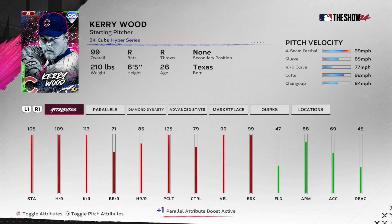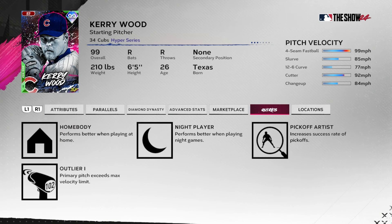So here is our boy Kerry Wood. Four-seamer — throws it hard. He's got a slurve. He's got a 12-6. He's got a cutter. He's got a change-up. I think the key to pitching with Kerry Wood is actually to not use the fastball that much, and we're gonna use the fastball as a surprise pitch. We're gonna be living with cutters and slurves and change-ups. He's got nice K per 9, hits per 9's not bad. The pitching clutch is great and the breaks are phenomenal.